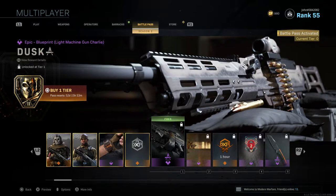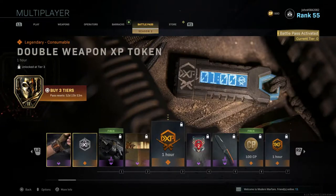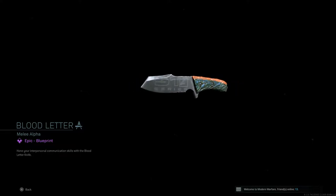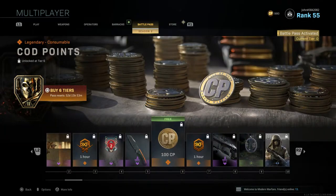For Tier 4 you get Second Coming, a new emblem. Tier 5 gives Blood Letter, a new blueprint for the knife — it has a dragon-type camo design with a really cool grip. Tier 6 rewards 100 CoD Points, which is great for saving up toward the next season's battle pass.